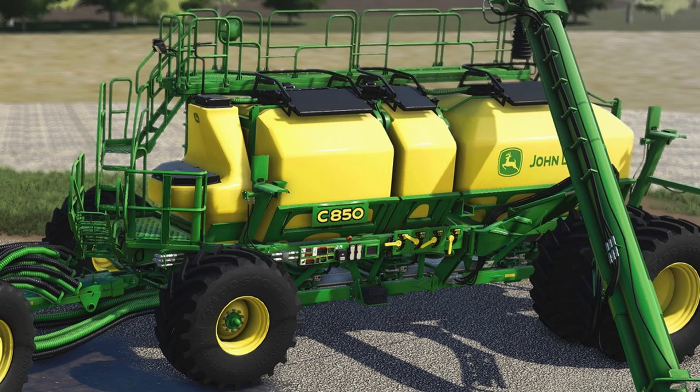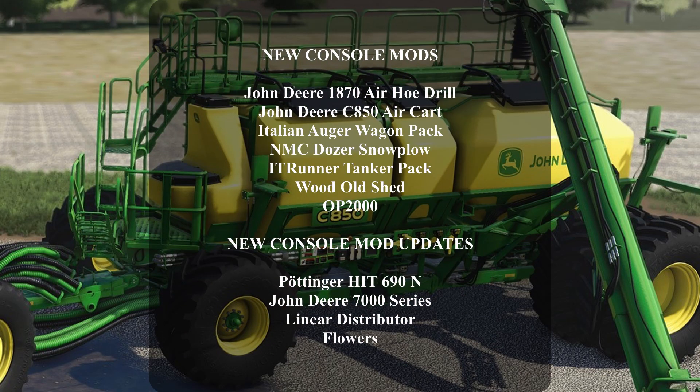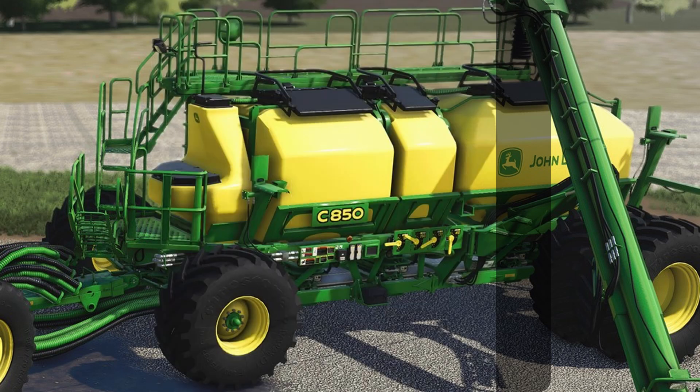What is up, what's up, what is up FS Club? Welcome back to the channel. Today is Thursday and we got some amazing mods to go over. On consoles today we got the John Deere 1870 air hoe drill, the John Deere CA50 air cart, the Italian auger wagon pack, the NMC dozer snow plow, the IT runner tanker pack, the wood old shed, and the OP2000. For updates we got the Pottinger Hits 690N, the John Deere 7000 series, the linear distributor, and flowers. Let's roll that intro and get into these new mods.